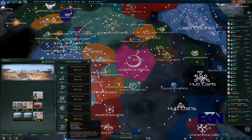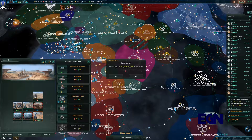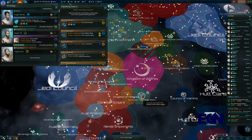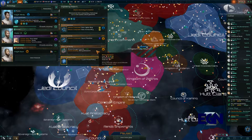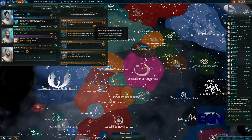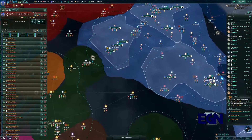Let's see what we've got for research choices. We've got fusion missiles, crystal-infused plating, 31-month deep coal mining, basic fighter wings — I'm leaning towards the fighters, not going to lie. Space torpedoes, antimatter missiles — tempting. Carrier operations. Yeah, I think we're going to go for fighters. Let's see how well that goes.